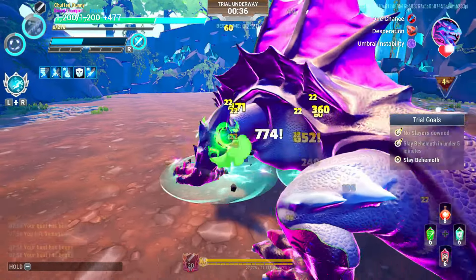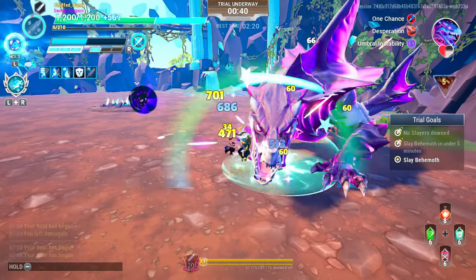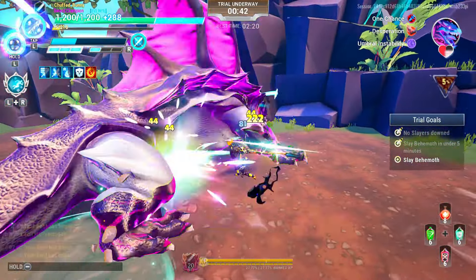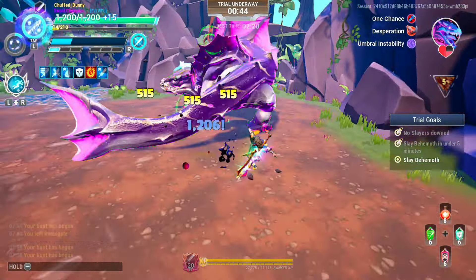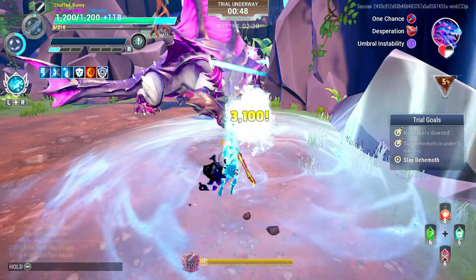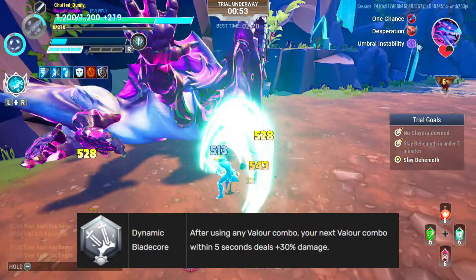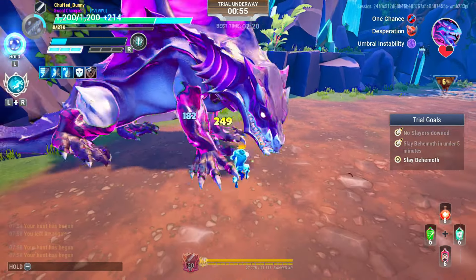They are bringing back again the modifier Umbral Instability, which periodically creates black holes. Don't forget to use any valor combo, either Crescent Strike or Resounding Echo, to activate your mods — the dynamic blade core — which grants that after using any valor combo, your next valor combo within 5 seconds deals plus 30% damage.